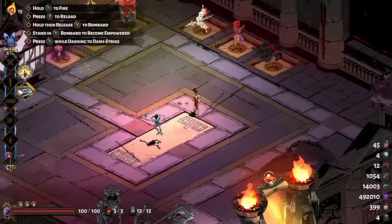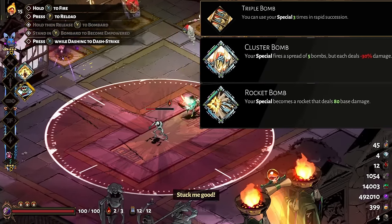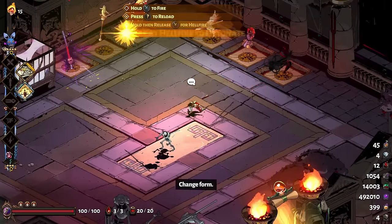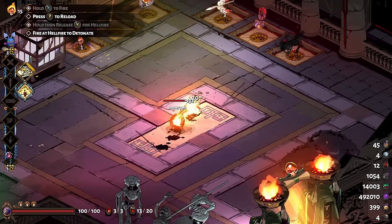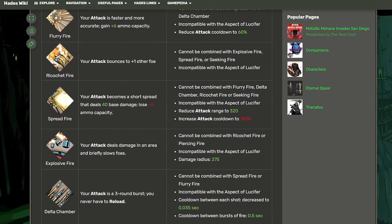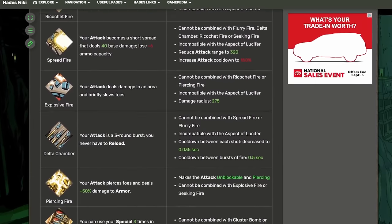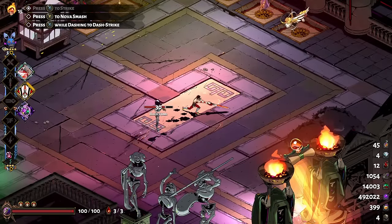Some hammers can't be combined with others. For instance, if you take hazard bomb for the rail, you cannot be offered triple bomb, cluster bomb, or rocket bomb afterward. Some aspects will not even be able to see certain hammers, such as aspect of Lucifer not being able to get rocket bomb. I recommend checking out the Hades wiki if you're curious about what can and cannot be combined.